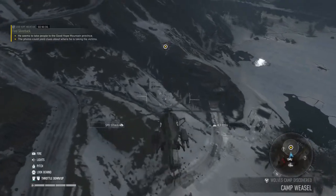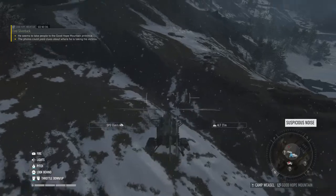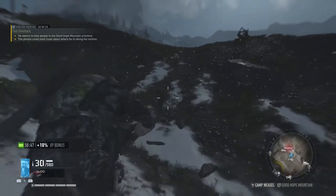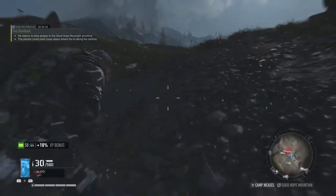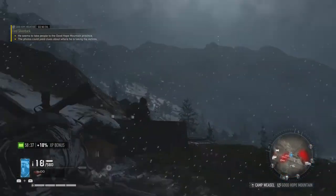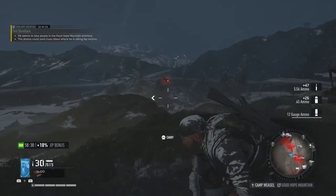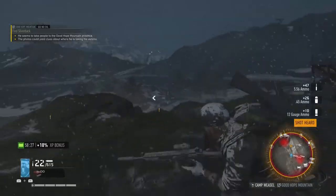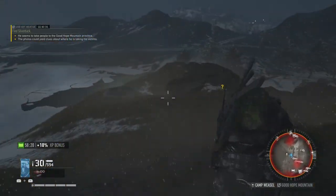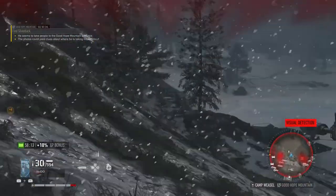All right, yeah, this looks like the spot — could be wrong, though. Suspicious noise — what the hell? I don't see any guards. Looks like it's empty. We do have something here. What the hell was that — did he just spawn there out of nowhere? Yeah, these drones are no fun either. I think they noticed me. Of course they did.